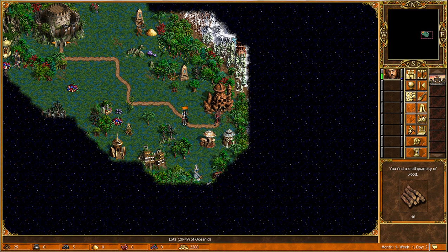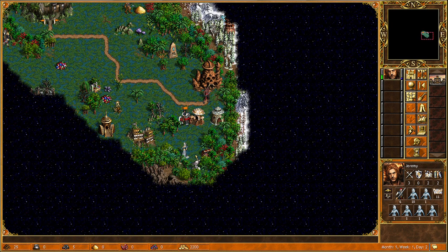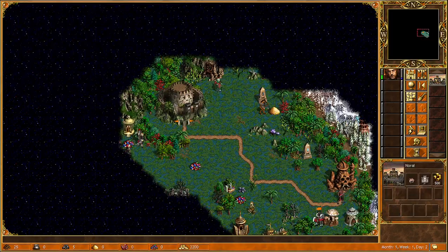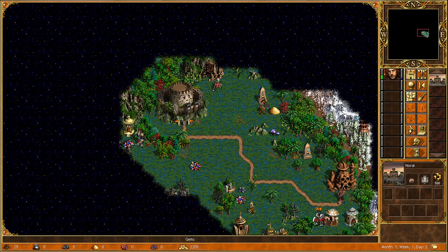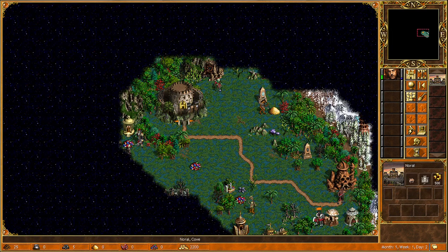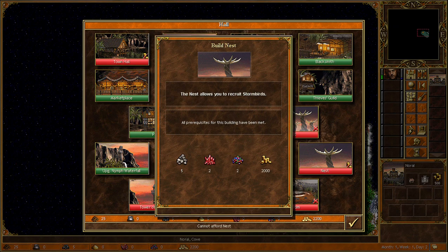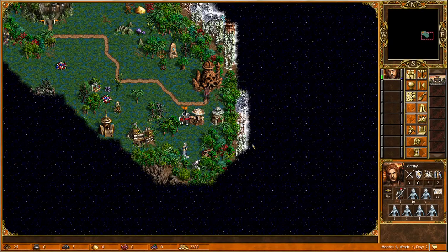There are some oceanids down here guarding a chest — we definitely need to take them out. We still don't have any crystal, and the gems are just right there. Let's pick up another hero. We still need some money though — it's only two thousand, and this is four thousand, so we can't.